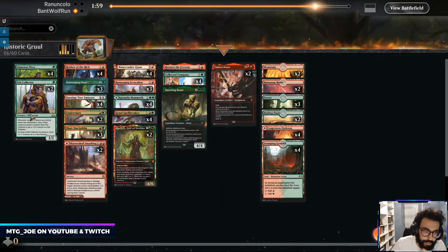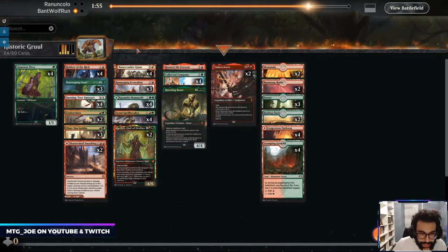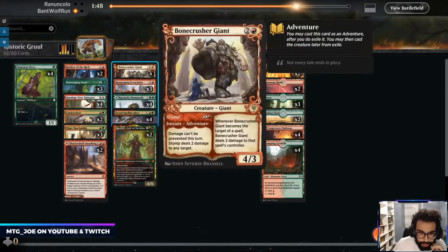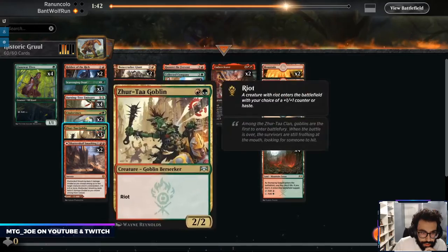Gallius could come out, these could come out. Trim a couple Robbers, trim a couple Bone Crushers.